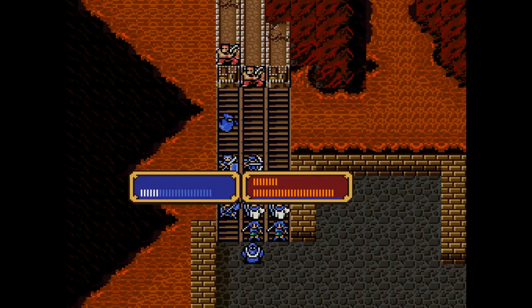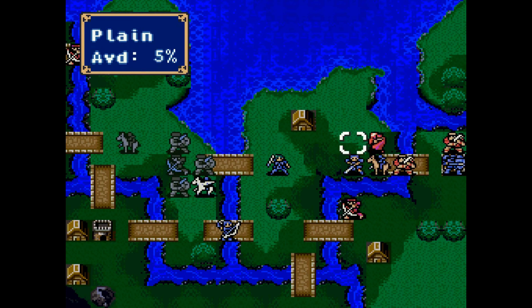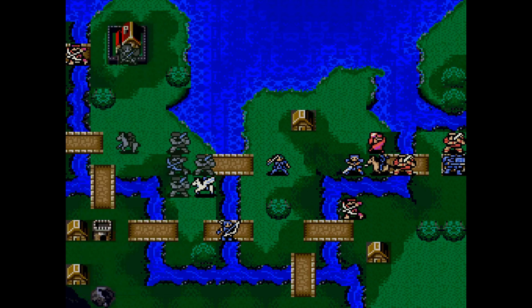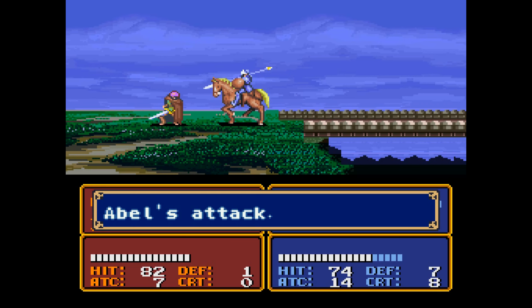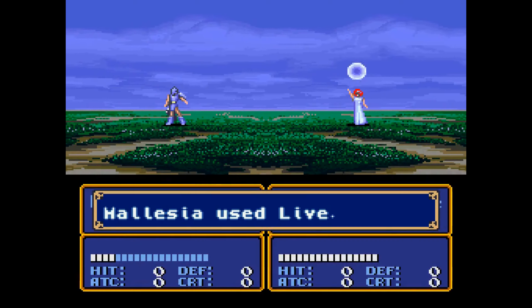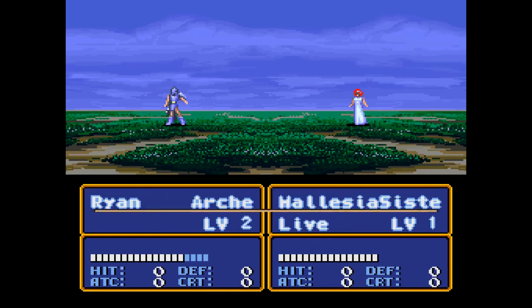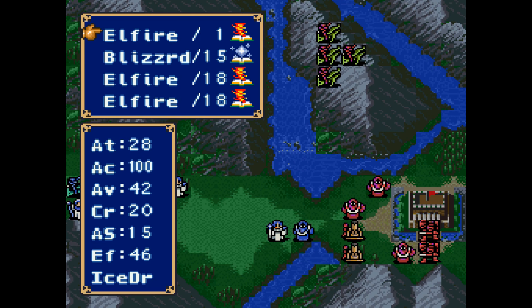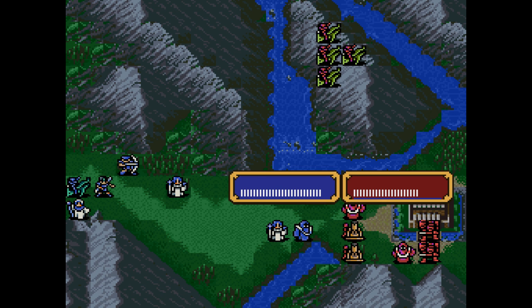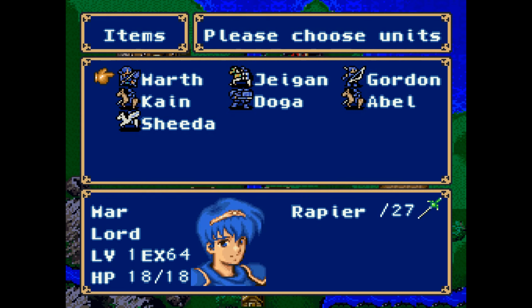Mystery of the Emblem also added the character support system into the series, an innovation that's been incorporated into every single Fire Emblem game since. What this means is that the statistics of units with a close storyline relationship are enhanced, so long as they remain close to each other on the battlefield. The player can use this to their advantage to overcome tough enemies or plan a sound defense against a greater number of enemies. This mechanic isn't very apparent to the average player, but it was a fun and creative dynamic that was pretty novel for the time.